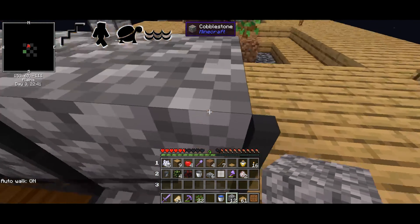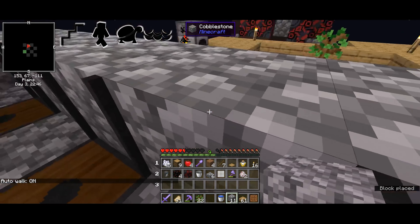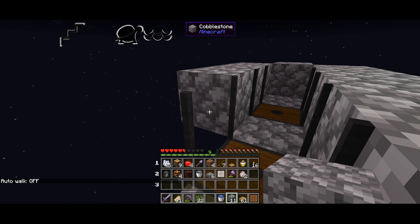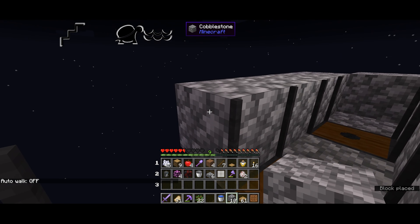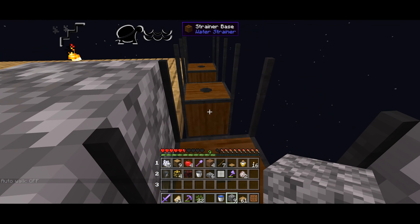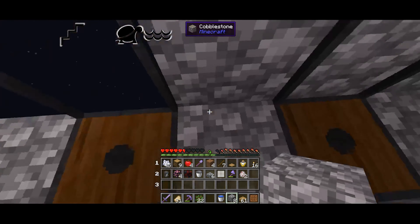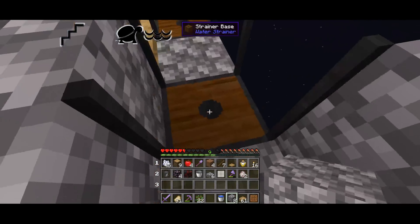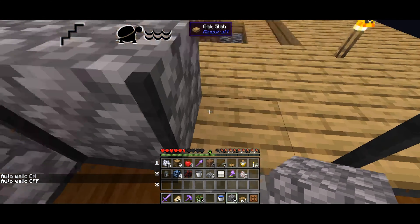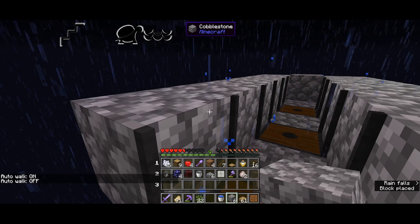Each of these strainers, if you don't know, needs a net, and it needs to be around flowing water, and it's really good to have them spaced out - at least one for each strainer. You'll see what kind of resources this can make.